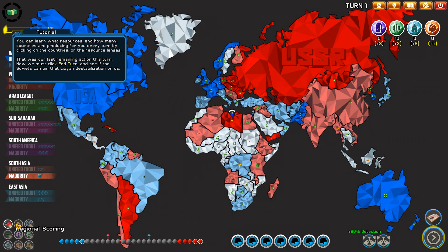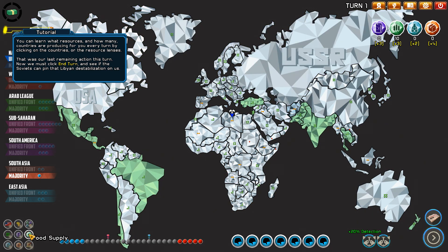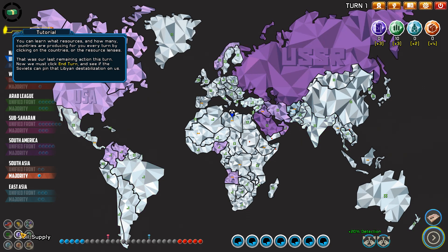That is our last remaining action this turn. Now we end our turn and see if the Soviets can pin the Libyan destabilization on us. The Soviets are responding to our stronger relationship with Pakistan by invading the country! This is incredibly reckless of them, but it provides an opportunity to show the power of escalation. The Soviet Union has basically invaded the sovereign nation of Pakistan — how do you wish to respond? Ignore, protest via diplomatic note, or demand their forces retreat?